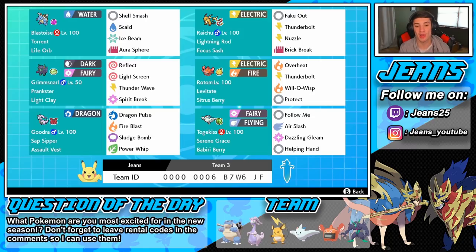Grimmsnarl has both screens, Thunder Wave, and Spirit Break with Lum Berry as its item. In the final spot we have Rotom, which is a coverage Pokemon with Thunder moves and Fire moves, plus Will-O-Wisp to take out physical attackers. If you guys want to use this team, the rental code is at the bottom of the screen. I made this team with my boy Danny — I made the EV spread and he built the Pokemon and sent them over. Let me know for question of the day: what Pokemon are you most excited for this new season? Let's get rocking on the ranked double ladder!